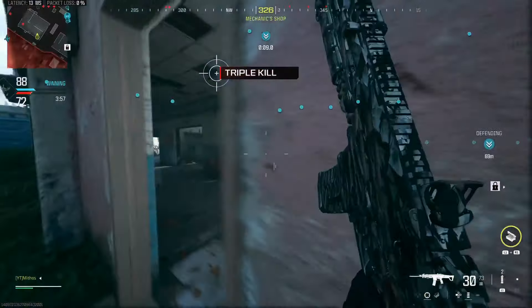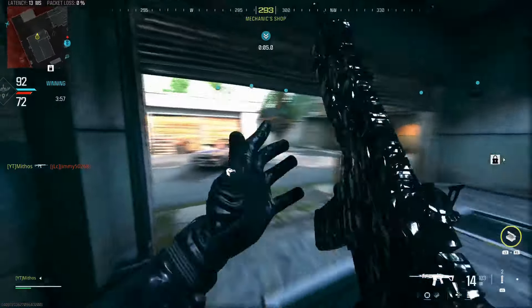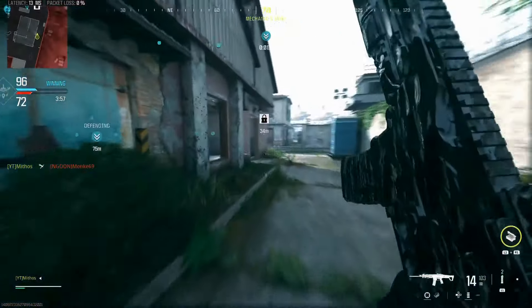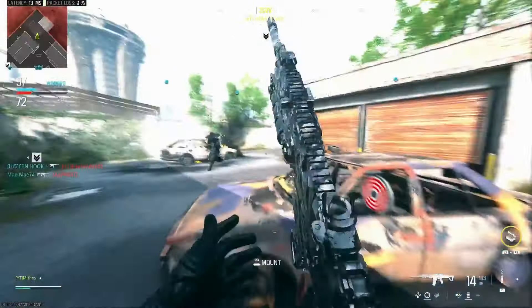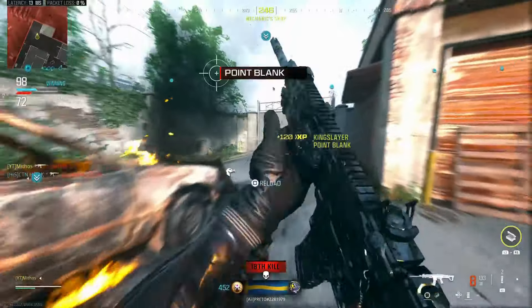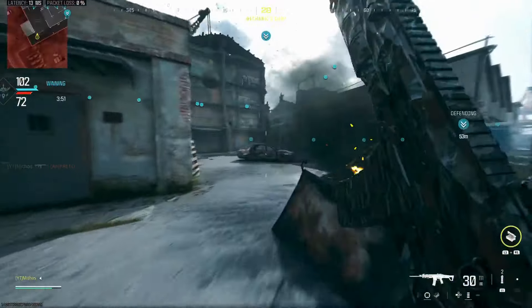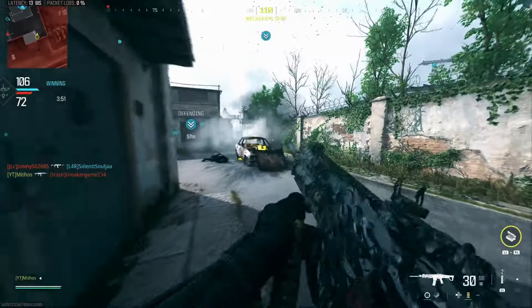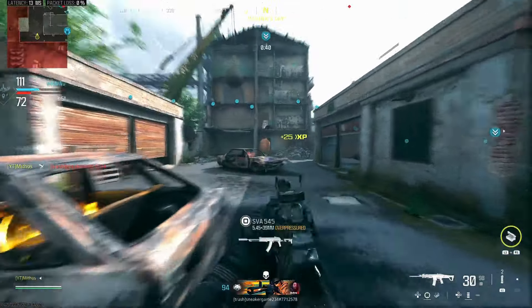So as long as you have situational awareness you're fine. They're adding the new Stash House — it's going to be called Inkhouse. The new Shipment map — I'm not even sure what it's called, but it's going to be called South Ship. And the new Rust map is going to be called Tunaside.